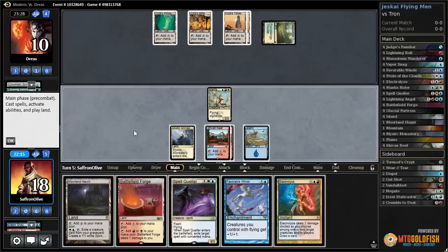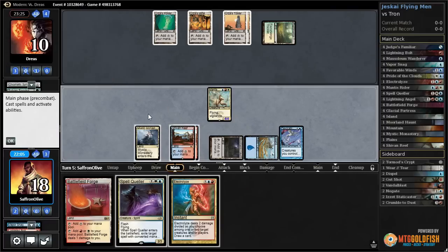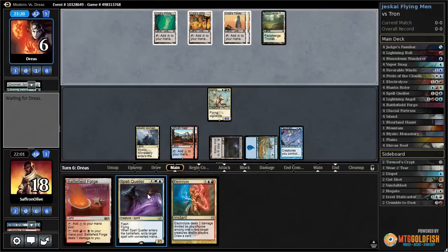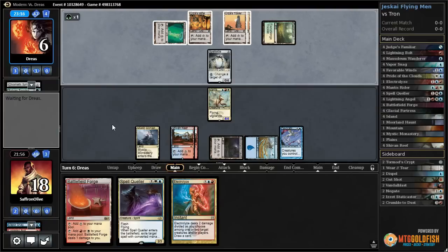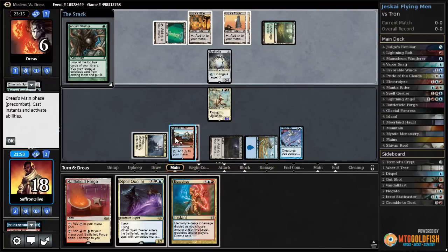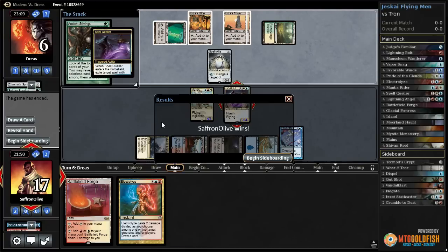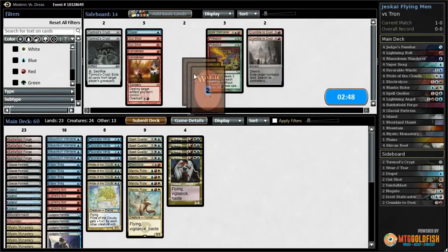We draw Electrolyze. Play Moorland Haunt, play Favorable Winds, get in for four with Mantis Rider, and pass. See what our opponent has. They replay Spells Kite - that's fine. Ancient Stirrings - so now we Spell Queller that, and that does it. Wow, okay - opponent had turn-three Tron and we somehow survived!